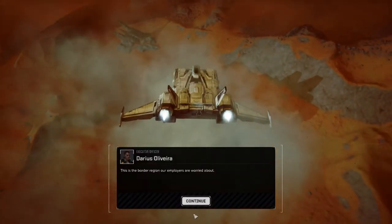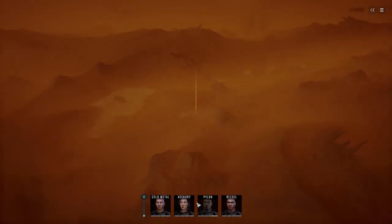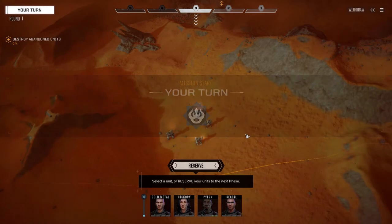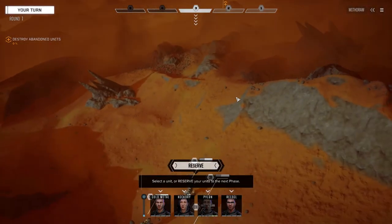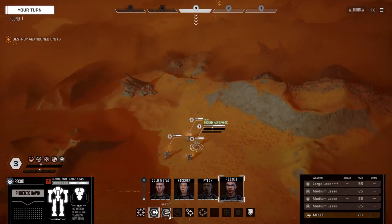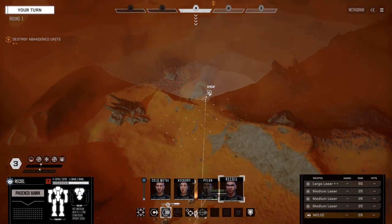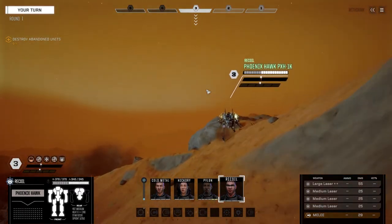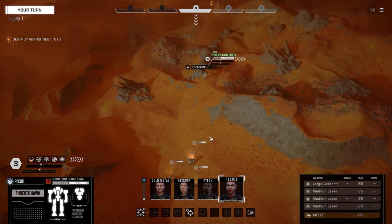Okay, here we go - four mechs on the ground. I don't particularly like this map, but not much we can do about it. It's really because of the heat. If we're going to get reinforcements they're going to be coming from up here, so we'll see if it's just one lance or more than one. Let's just start moving up this way, try to keep a bit of a height advantage if we can.